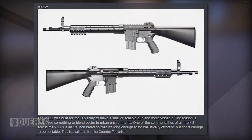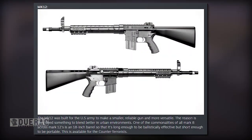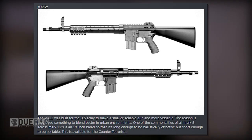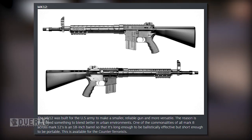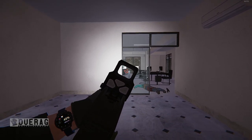Moving on to the MK12, which was built for the US Army to make a smaller, more reliable and versatile gun. They needed something that blended better in urban environments. One of the most common features across MK12s is an 18-inch barrel — long enough to be ballistically effective but short enough to be portable. This is available for the counter-terrorists, though looking at the rifle, it looks a little too long to be compact.